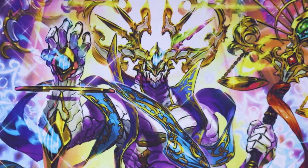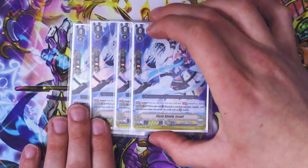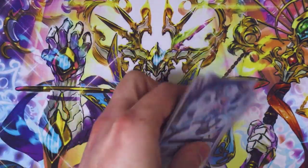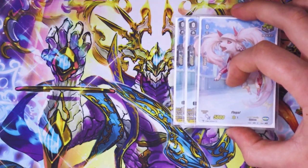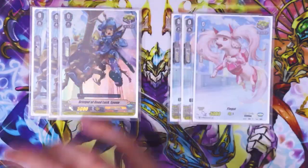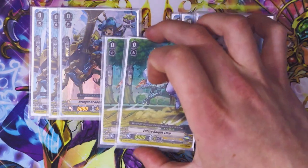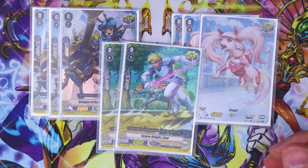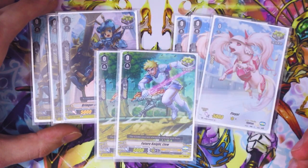We're doing a pretty standard trigger ratio: four draw PGs — PGs are great, draws are great, draw PGs are great. Then we're running eight crits, all vanillas since we're not running the Sentinel crit. And we already went over heals since we're running Heal Guardians. So those are our sixteen triggers.